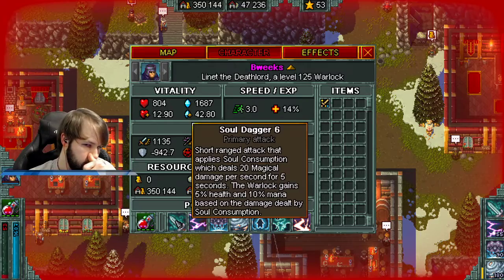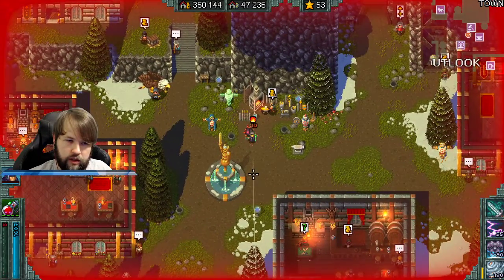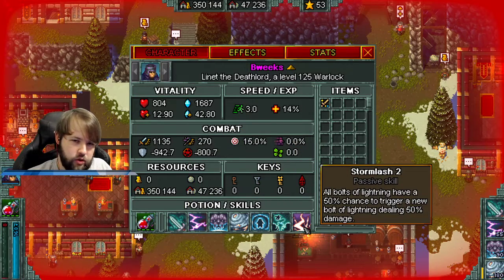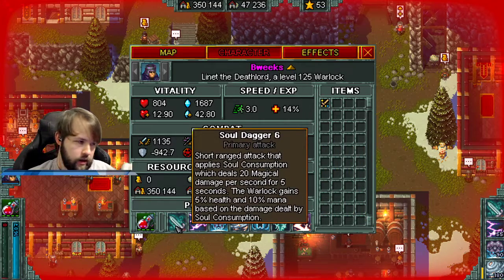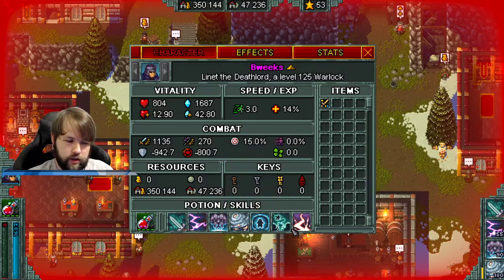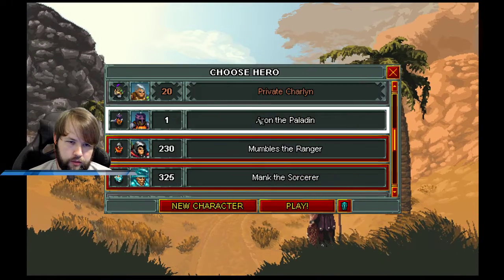This primary scales with attack power, which seems weird because it looks like a magical damage-over-time ability — and it is — but it doesn't matter what type of damage you're doing. What matters is whether it's a primary attack or a skill. The Paladin was mostly physical base damage; the Warlock is all magical in his primary and all his active skills.